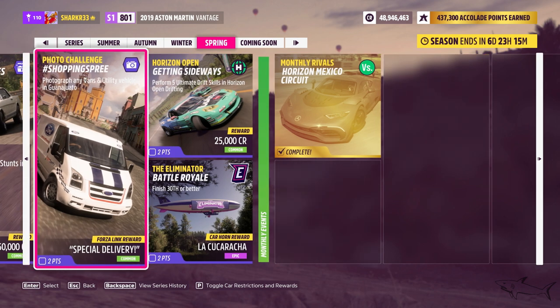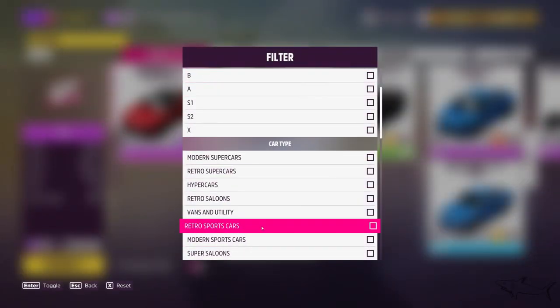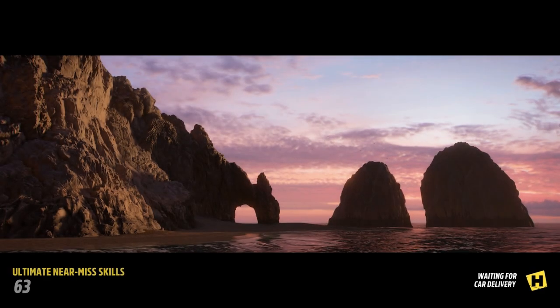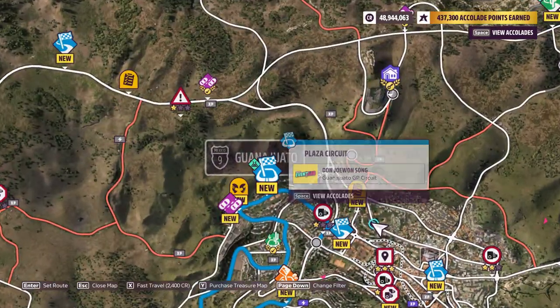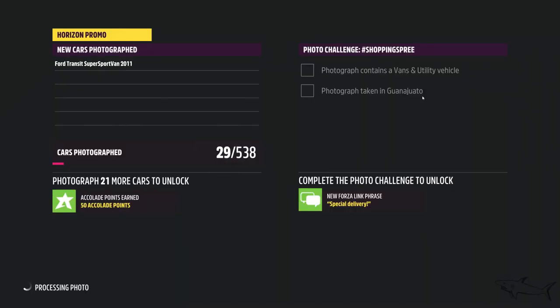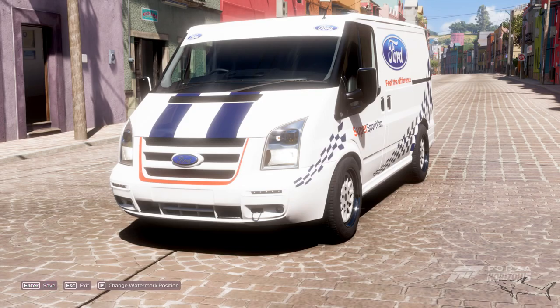The next one is the photo challenge called 'Special Delivery' — photograph any van or utility vehicle in Guanajuato. Just change your car, go to filter, select van and utility — and as you can see, I have some vans. Let's take the Ford shown in the picture and go to that location in the city. Here we have the van — let's take a picture with it. Perfect, I just got the 'Special Delivery' phrase and checked both requirements.